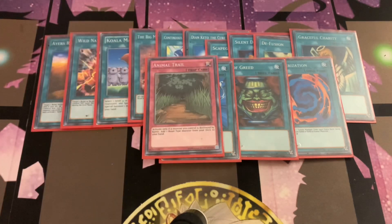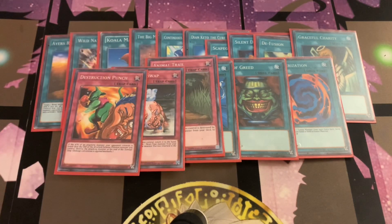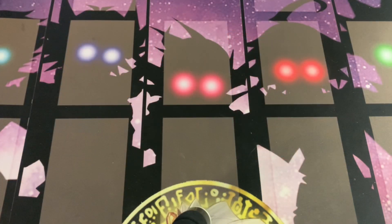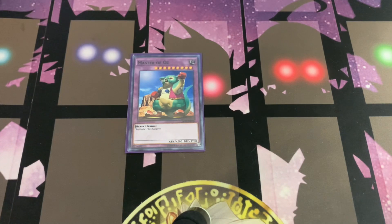Then we have one Animal Trail, one Beast Soul Swap, and one Destructive Punch. And finally onto the extra deck we have his Ace Monster Master of Oz and one Koala Koala.